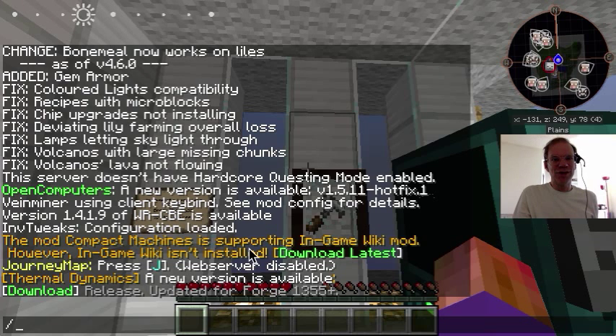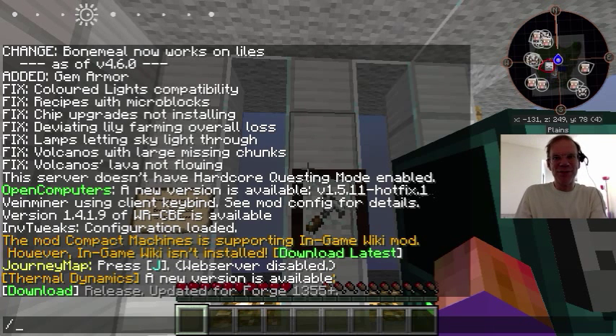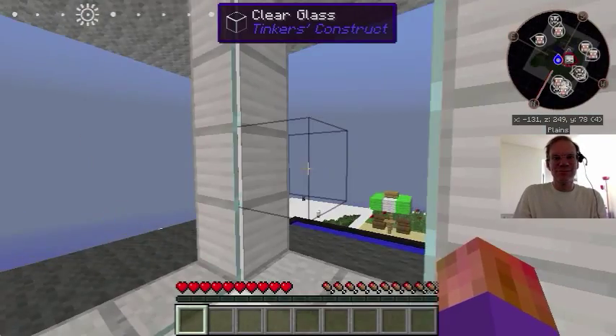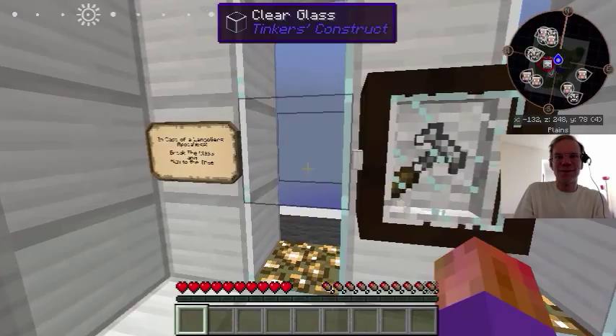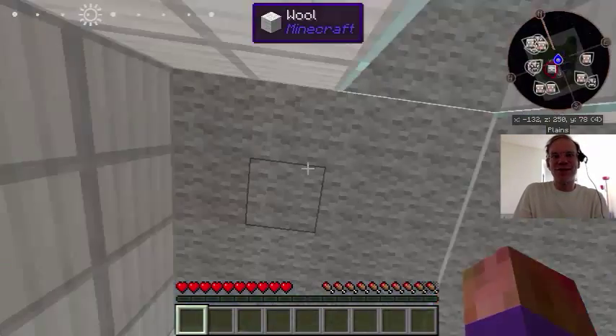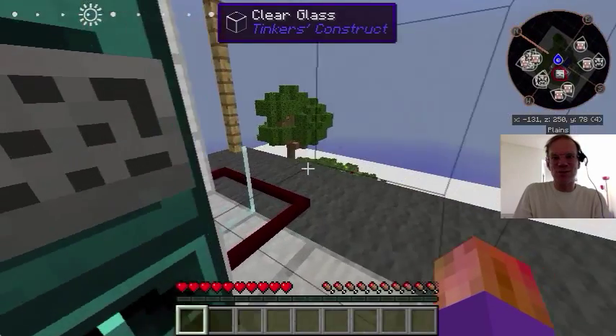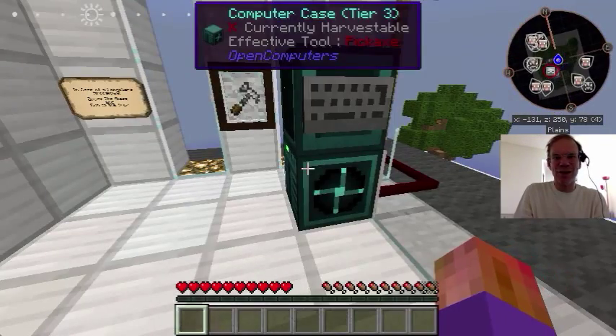Compat machines is supported in the in-game wiki, but the in-game wiki is not installed. Journey Map is on J. Thermal Dynamics is available but we're not updating anything. So the first thing is: I'm in a nice safe room, nothing is happening, and this is a chance to learn how things work.